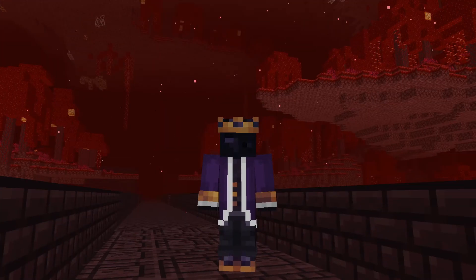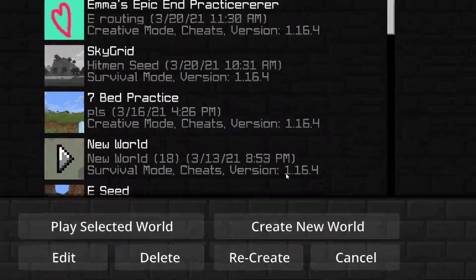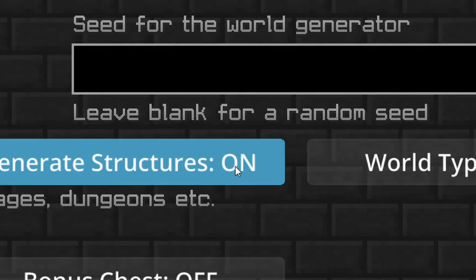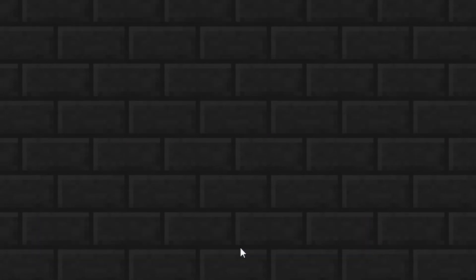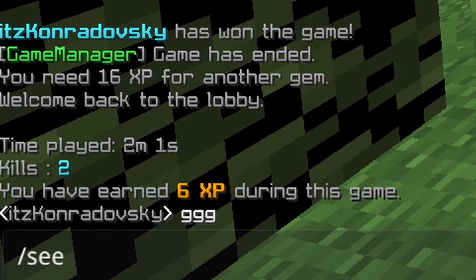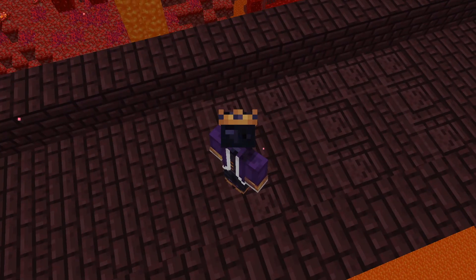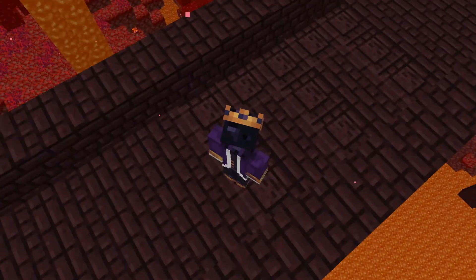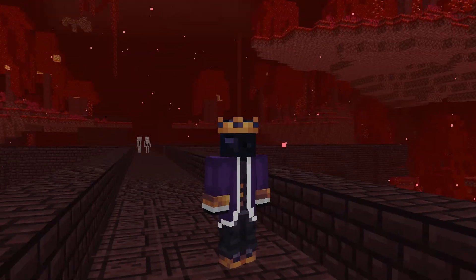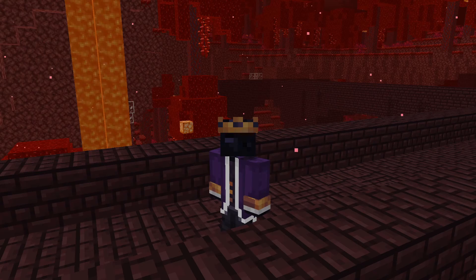But the video title said you were speedrunning Seed E! Yeah, but I was originally going to do Seed E, but when I was looking through the seed, I discovered something. It turns out that Seed E is the same seed as Seed 69. Once I saw that, I knew I had to speedrun it, and I ended up getting a really good time on it as well. And without any further ado, here is the run.